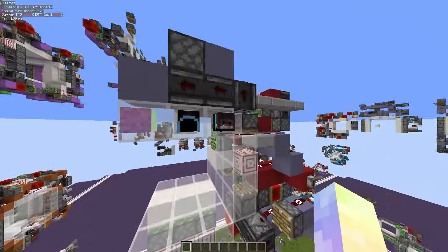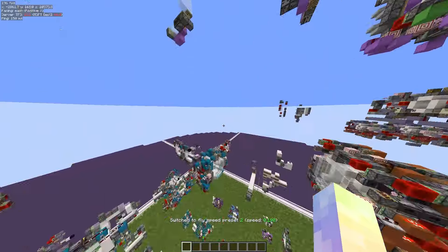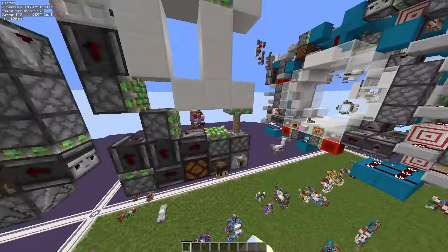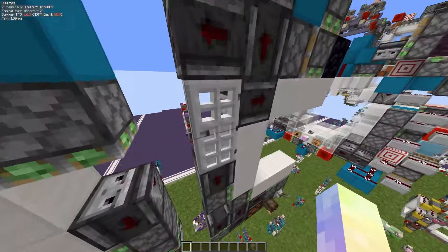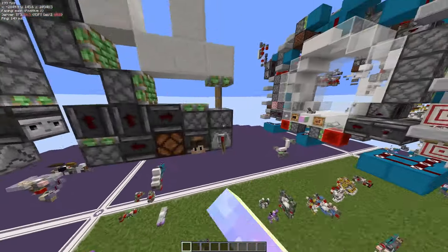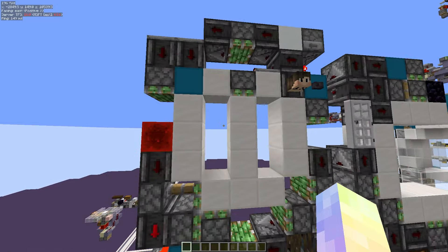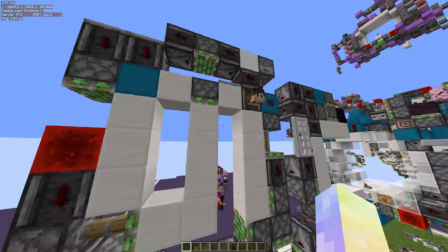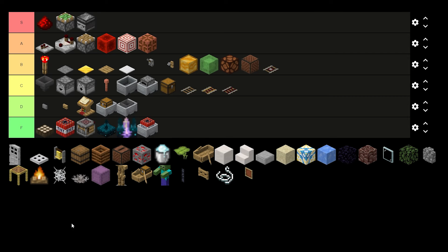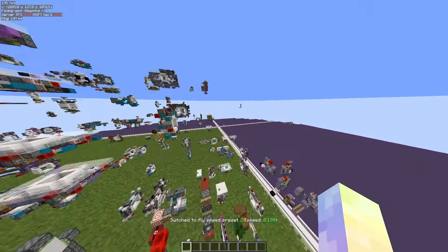Iron doors: I know one example where an iron door is used in a door and I didn't even make it. This is door maker's door right here — it uses an iron door. They're useful as something that can be powered and is too tall, and will send signals to observers. D tier — some people use them, very rare use case.